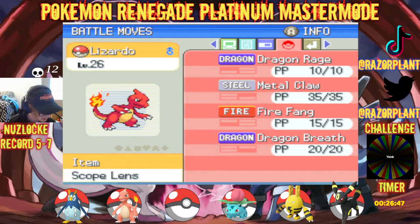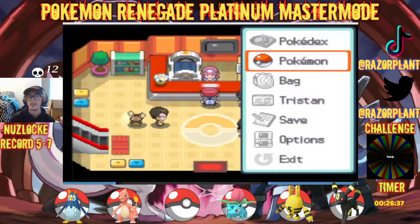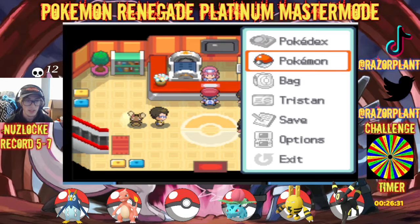And then last but not least, we got Lizardo, our Charmeleon at level 26, holding the Scope Lens, Dragon Rage, Metal Claw, Fire Fang, Dragon Breath. Let's get our challenge for the video, boys and girls. Hopefully we get something decent, nothing too hard.